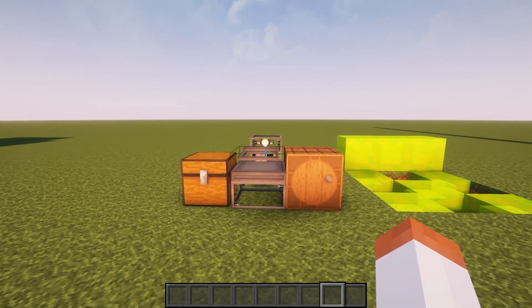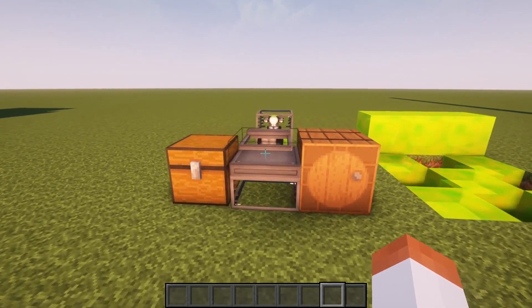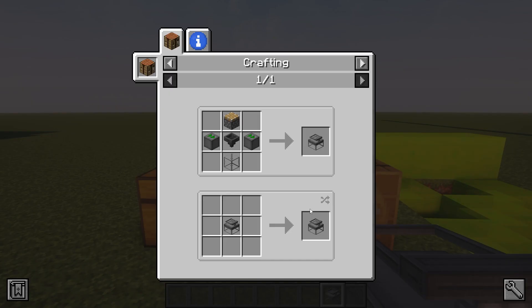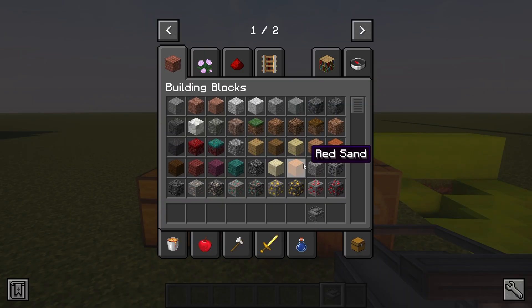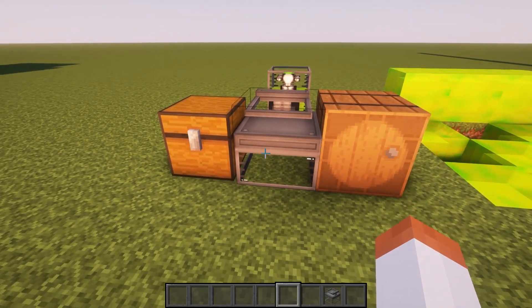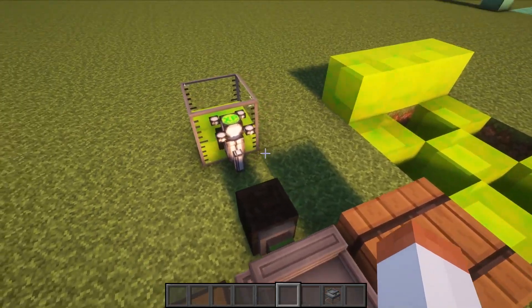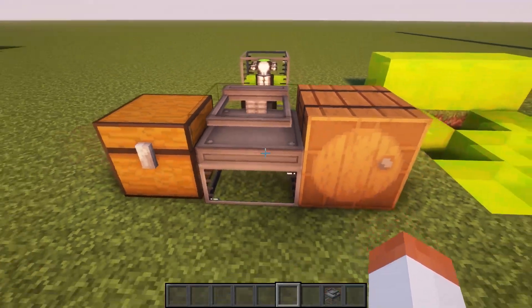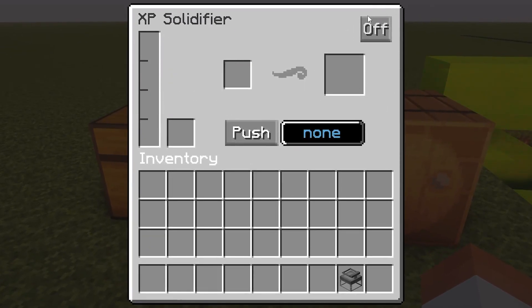You have seen XP orbs and liquid XP — now it's time for solid XP. This machine is the XP solidifier. To make it you need 1 singularity tank, 1 hopper, 1 piston, and 2 entity conveyors. In order to make solid XP you need to feed this machine liquid XP. You can do that by using buckets or using an absorption hopper. Inside the GUI we have an internal buffer of liquid XP which this machine can hold.